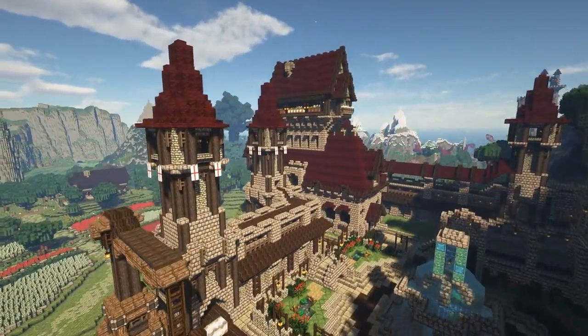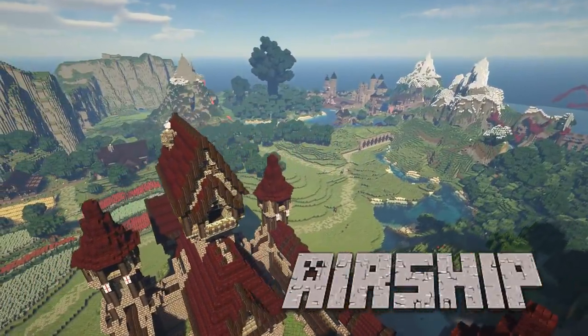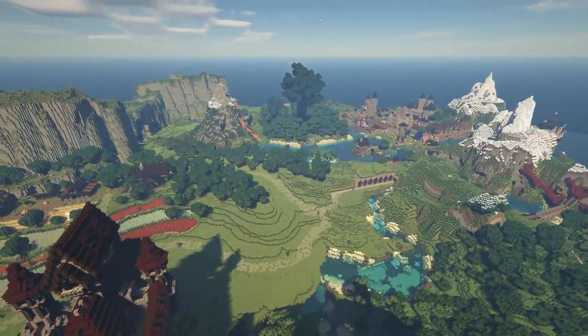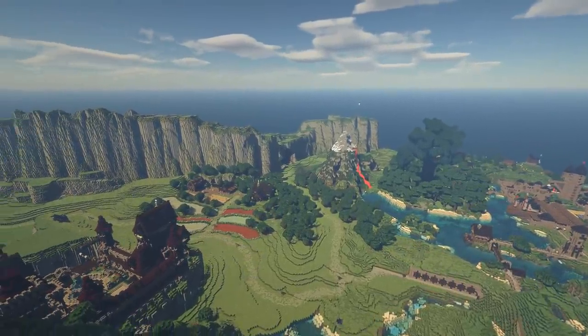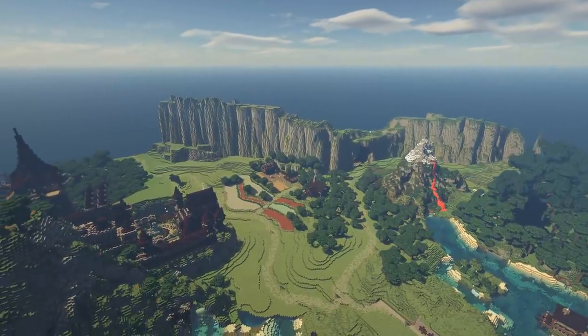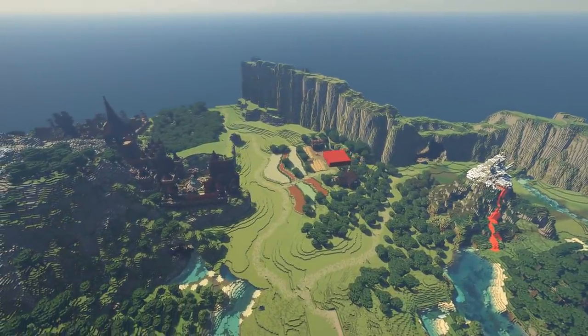Hello and welcome back to Let's Build, the home of time-lapse Minecraft build ideas and tutorials. This week we're going to take to the skies and construct a floating airship. The castle we have on the other side of Lonely Mountain has a few things in place to support the idea of airships, so we're going to be building our sky boats in the air near to that castle.